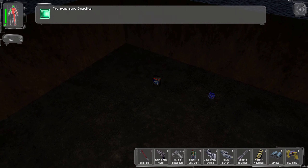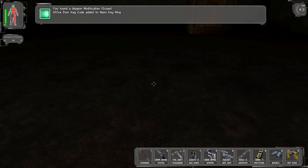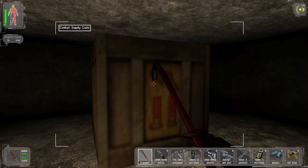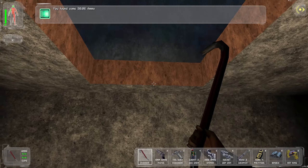Get in the hole. We got some smokes, we got a weapon mod — a scope — a nano key, and the bullets. 30-06. All right.